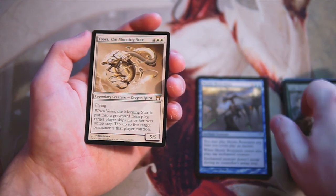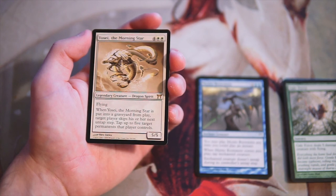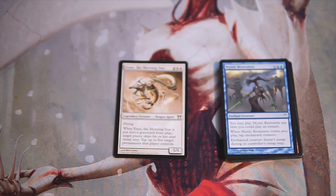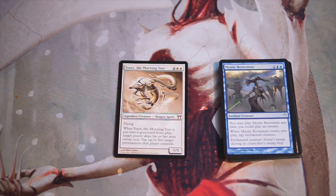Yosei the Morning Star is our rare — a 5/5 for four and two white with flying. When it's put into a graveyard from play, target player skips his or her next untap step and you tap up to five target permanents that player controls. This is definitely the card I'm picking. It's hugely powerful — a 5/5 flyer for six with that graveyard upside is clear. Pretty clear winner in my opinion. Please let me know in the comments if you disagree, and if you enjoyed this video please leave a like or comment, subscribe for more content, and I'll see you in the next crack a pack video.